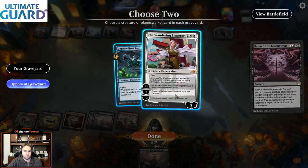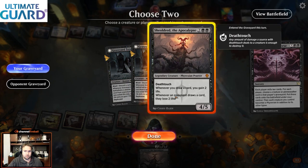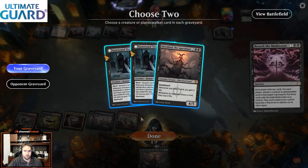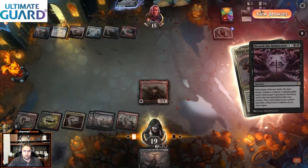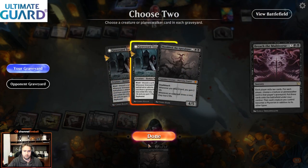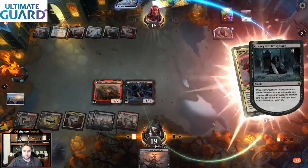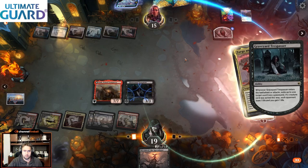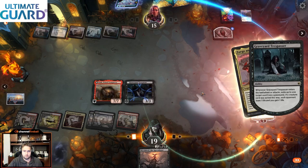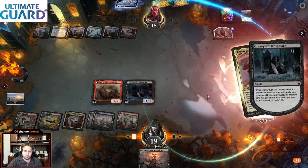We're going to diversify our threats. We're going to grab the Wandering Emperor out of our opponent's graveyard. Do we want Shouldered? Actually, I could take Trespasser to exile their Memory Deluge — this is to play around potential mass removal again. So yeah, we're going to get rid of the Memory Deluge. That's going to stop our opponent from being able to draw cards off of that, and that's why I'm getting the Trespasser here.